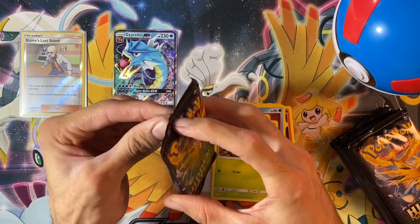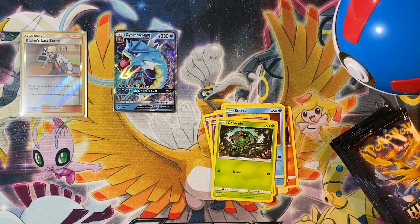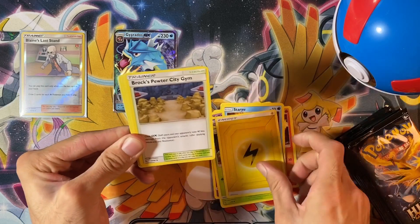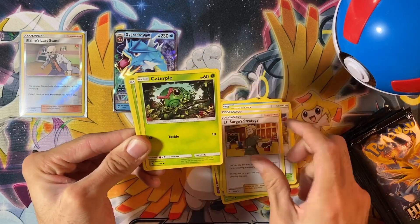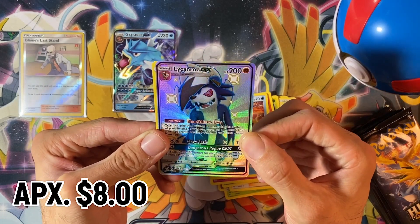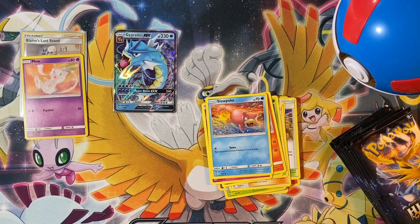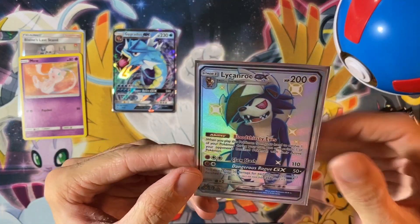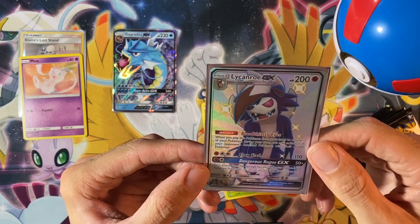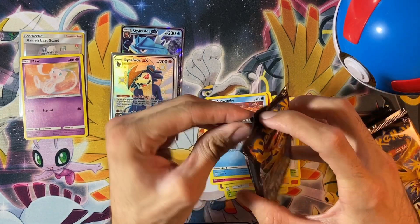On to pack number two. I'm going to keep a couple of code cards to the side — just in case they don't show up right when the video posts, let me know in the comments and I'll be happy to send you a code. Pack two: Caterpie, Paris, Charmander, Clefairy, Slowpoke, and a shiny Lycanroc Midnight Form GX with a rare Mew. I've been waiting to pull this card — it's so beautiful with that dark dark blue and the red eyes. I love the Midnight Form in general. Very nice-looking Pokémon. Another card for the master set.